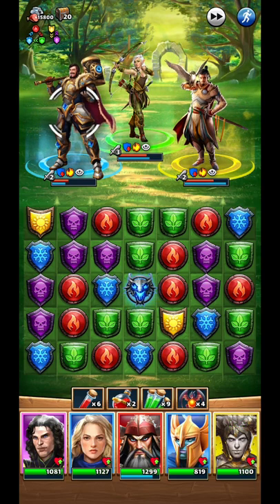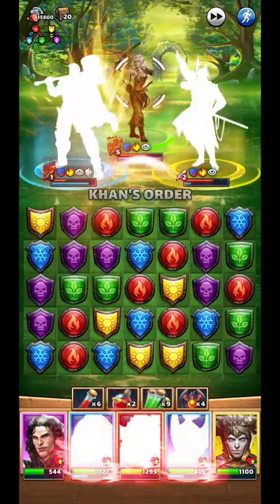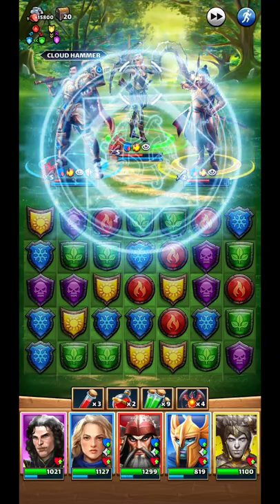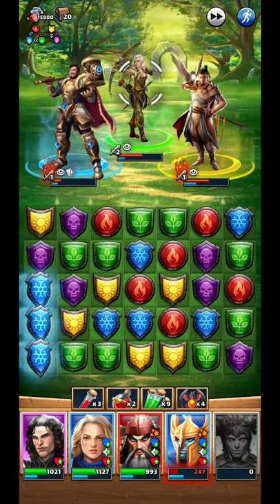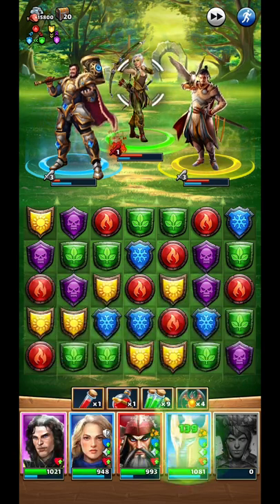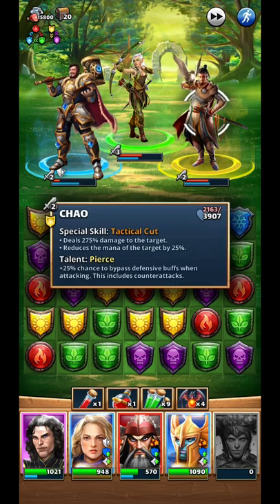Now we're in a good place. I can trigger Kagan - Kagan is up. Another hit on Richard. She killed Justice. Now I know that soon I'm going to be in trouble, so I'm trying to maximize my damage and spread it as much as I can.